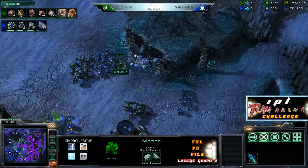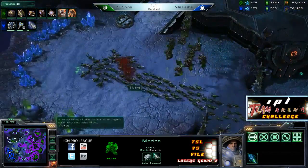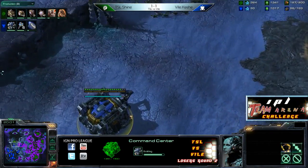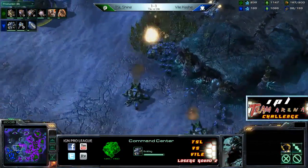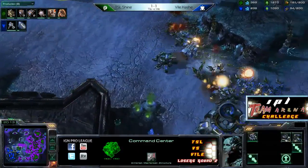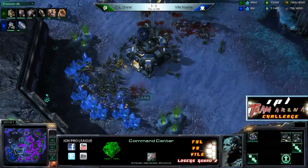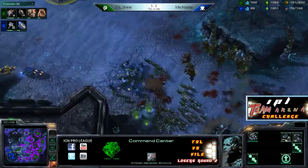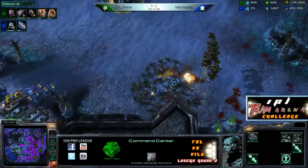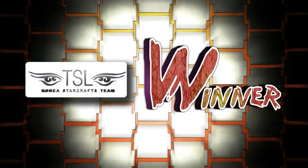Hash is sitting on 42 workers right now, about half that of his opponent. He does have a few Mules in play with his three Orbital Commands. This Command Center in the middle is awfully exposed. Looks like Shine is just going to go for it — a couple Siege Tanks sitting at the back, but Zerglings are just surrounding everything. That's all dead — and that's going to be the end of the game. There's no way Hash can come back from this point. He's basically on one base with a small army. GG — TSL Shine brings TSL to a 2-1 lead here in this Team Arena Challenge match.